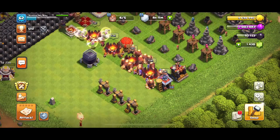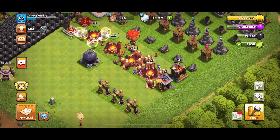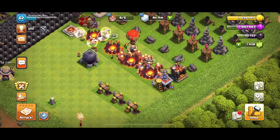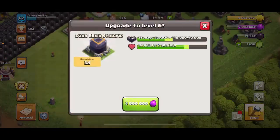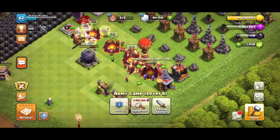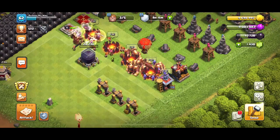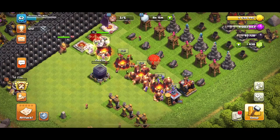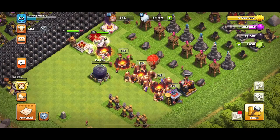Now it's practically either camps, barracks, storage, or resource collectors. Let's go Dark Storage. I don't have enough for any of the army camps unless I farmed real quick.